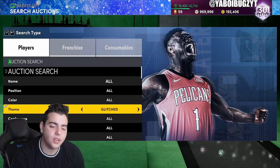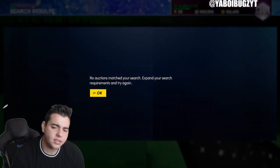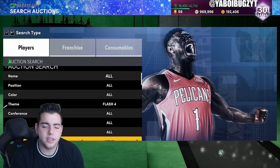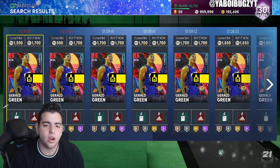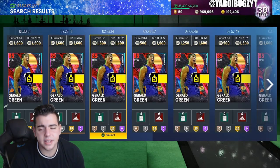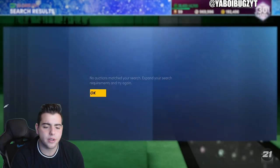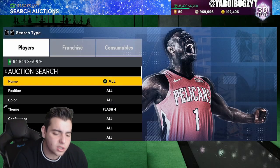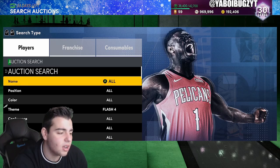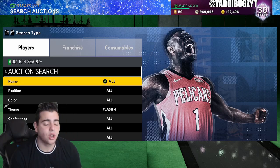Shoutout to Meddy for this one — if you don't know Meddy, go sub to him. The Flash For filter is pretty interesting and it's more for budget ballers — a filter to make quick MT. Honestly you don't even know what's going to pop up; what if Giannis pops up? I'd say around 1,400 buy-in for Flash For — nothing crazy. It's really for players who don't have over a thousand MT.